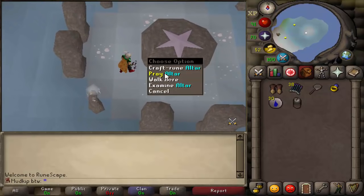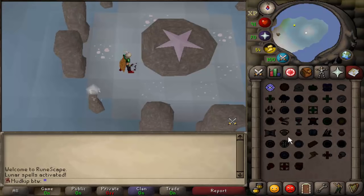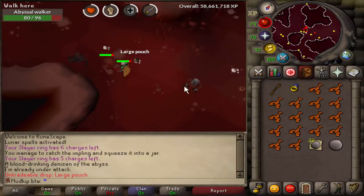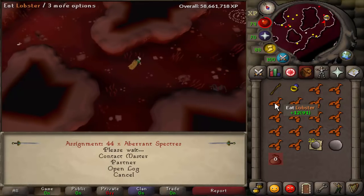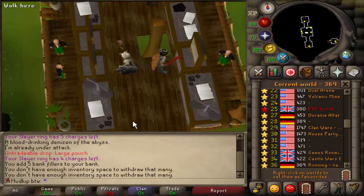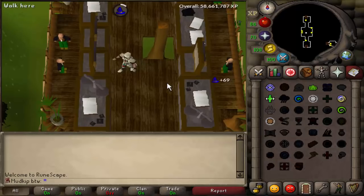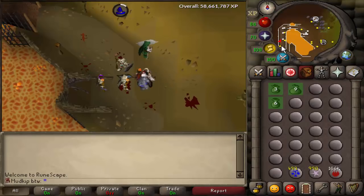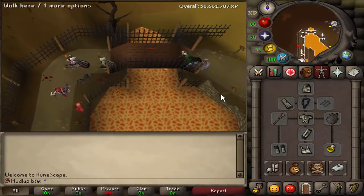Before we do the runecrafting, we have to switch over to the Lunar Spellbook, because we need the Arania teleport. If you've done ZMI, you know how ZMI runecrafting works with Arania. 1 out of 42 for each of the pouches, and we got that in less than 10 kills. We're going to go to world 27, which is the Arania world, or ZMI as it's known, then teleport there. You get attacked by rangers there, so we have the shield and the fury for ranged defense.